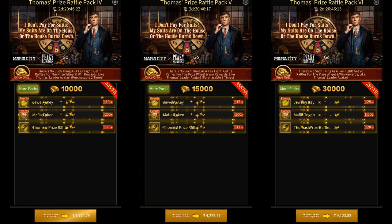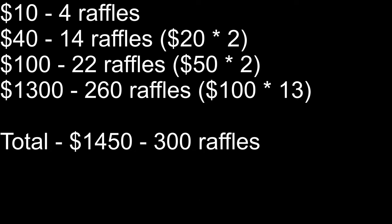One way of getting this avatar would be to buy all the packs in the $1 to $50 tiers and then 13 packs in the $100 tier. This would give you 314 raffles for $1,506. However, if you really want to optimize your spending, you can buy the $10 tier once, the $20 and $50 tiers twice, and then the $100 tier 13 times. This will give you exactly 300 raffles required to unlock the new avatar, and it'll cost you $1,450, saving you $56.